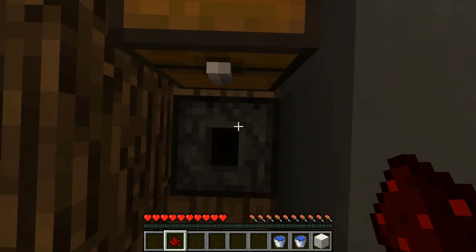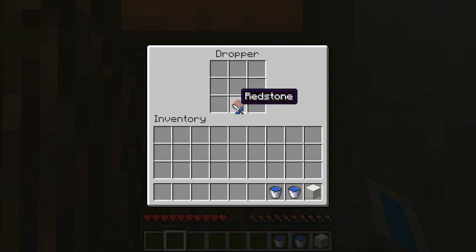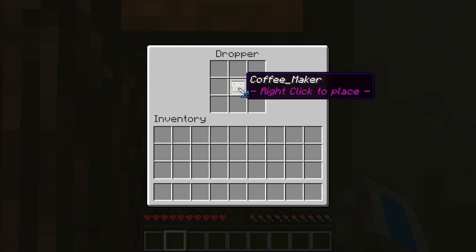The first step of making coffee is making a coffee machine. It's pretty easy. Just get a redstone piece, some water buckets, and a block of quartz on top. And you'll get yourself an awesome coffee maker.